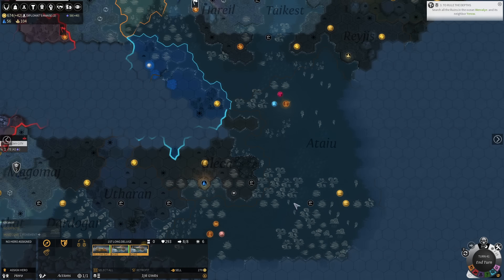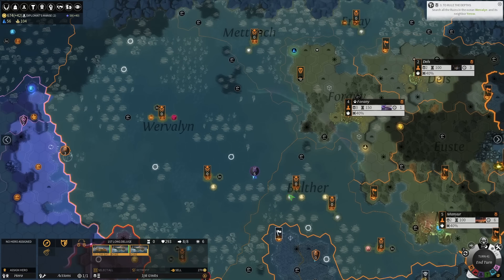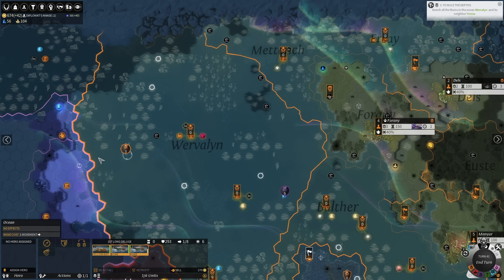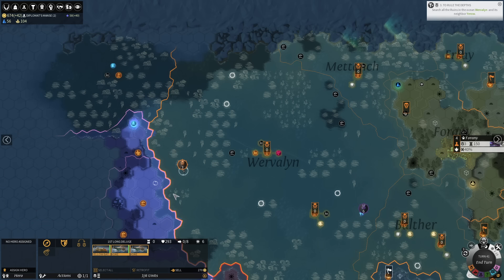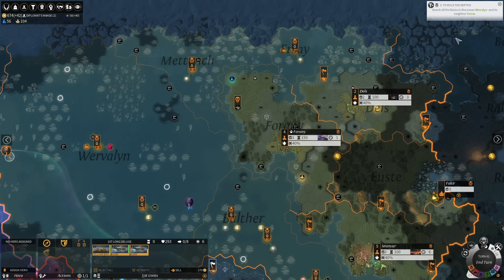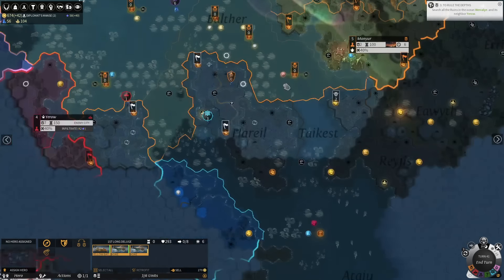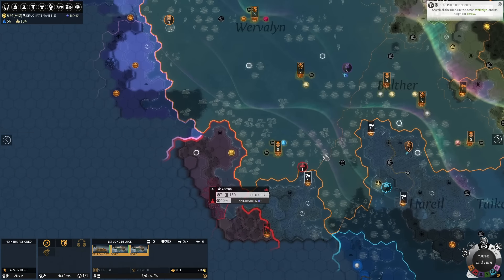A viewer makes a pun about the Mycara being 'fun guys.' The host had a little hand twitch and accidentally told their naval units to go in the wrong direction while looking around and making sure we don't know where Werevelin is. We have seen the names of a lot of ocean regions but sure have not seen Werevelin — which is one we want to find.